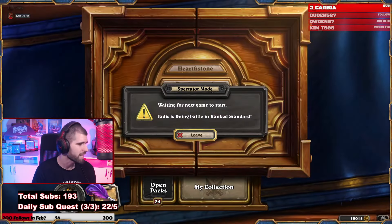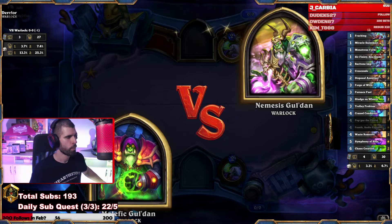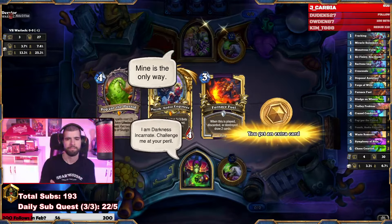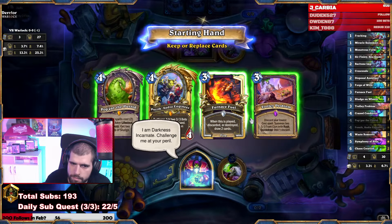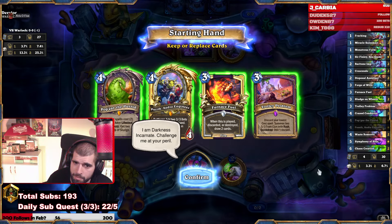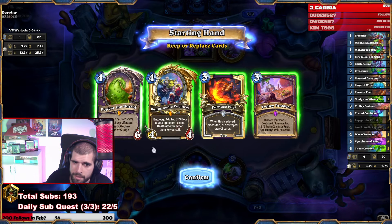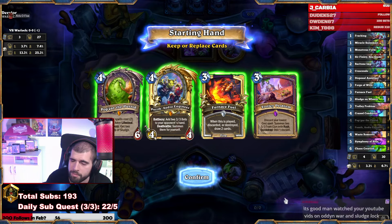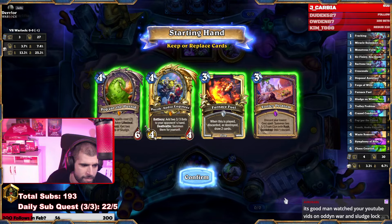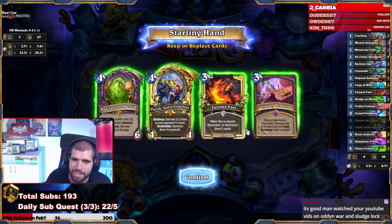We could have done that a little bit better. For some reason I was thinking about using the Chaos Creation over the 12 damage of Sludges we had in hand — I think that way we would not have had lethal actually. It's not a Warlock, Mira. This Popgar is so important in this matchup — I think it's all about the Sludge on Wheels though. Full dump. Fun stuff man, fun stuff.